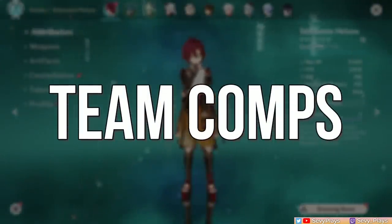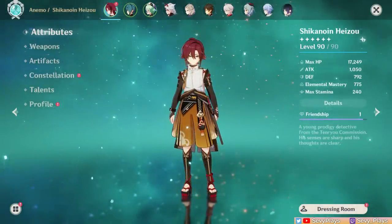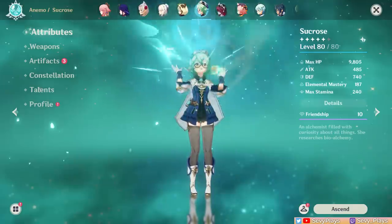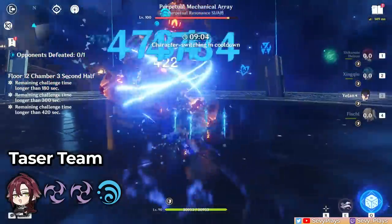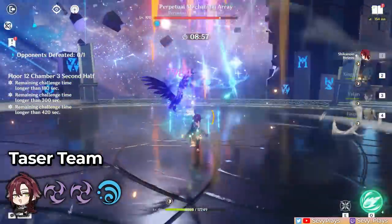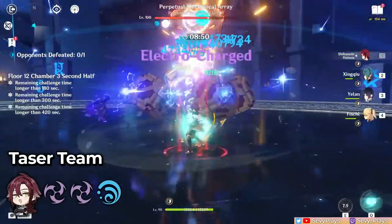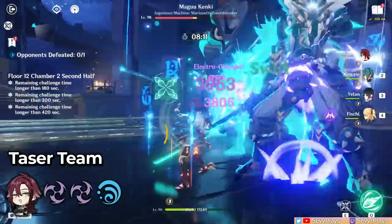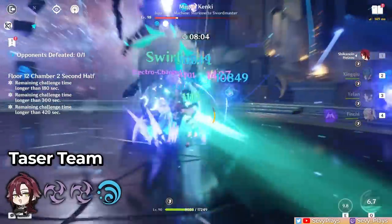Now let's discuss Heizo's team synergy. Generally speaking, you can slot in Heizo wherever you need a VV resistance shredder Anemo unit, which covers a lot of teams, but if you have other Anemo options it's likely they'll be better choices, especially for an off-field Anemo support. Heizo is a good alternative to Sucrose in a taser team, wherein he will drive the abilities of Hydro and Electro teammates. He'll generally prefer a full EM build for higher reaction damage, but still works great with an attack crit build. Notable cons: he doesn't share as much EM as Sucrose but tries to make up for it with his own personal Anemo damage. Sucrose has better grouping abilities, but Heizo has a more unique playstyle and can free up Sucrose for another team.